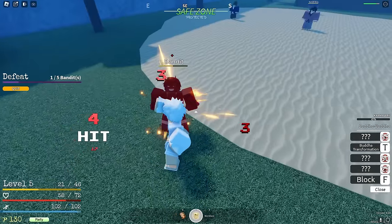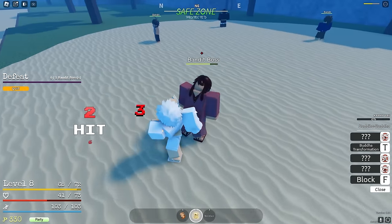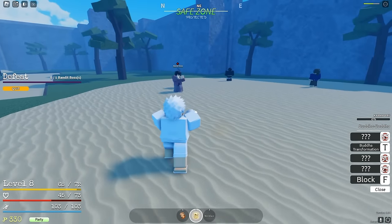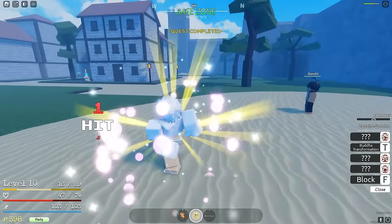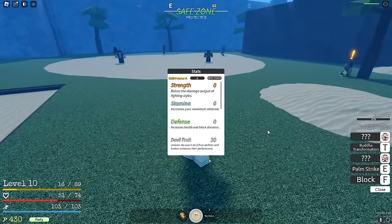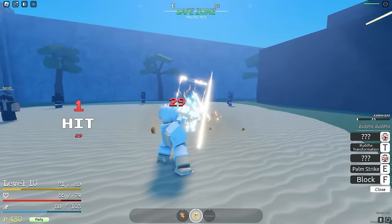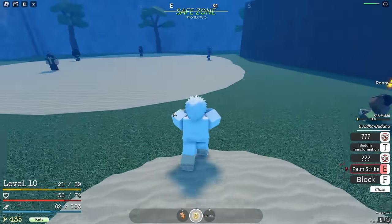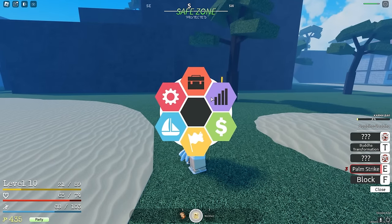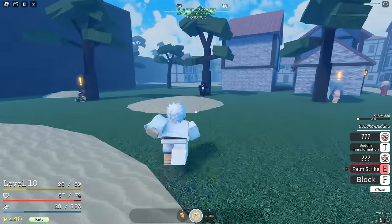We're fighting the boss here - let's start off with the hands straight away. After this we can finally get our first move of Buddha, which is going to be fun. There we go, level 10! Let's put all our points into level three for now. We've got palm strike - strike forward and release a shockwave of pressure. Nine second cooldown - let me quickly use palm strike one more time. Very, very good move!